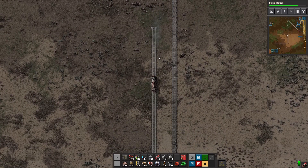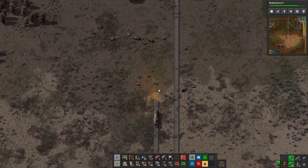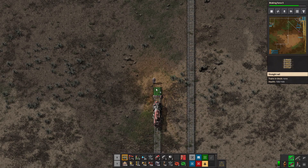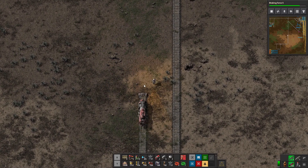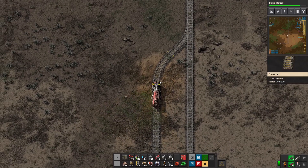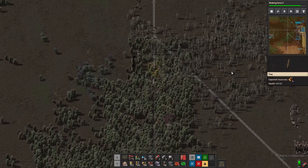I'm going to fix this by taking some of these rails. I don't even have enough rails to do that. That's hilarious. Got to go back one more. Okay, now I'm going to be able to hop in here, drive up here, then turn around and back down this alleyway.